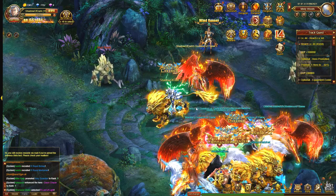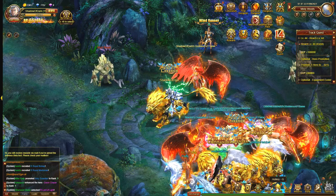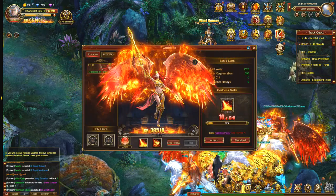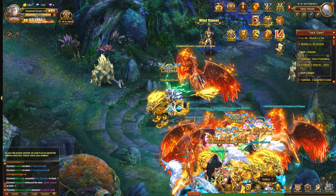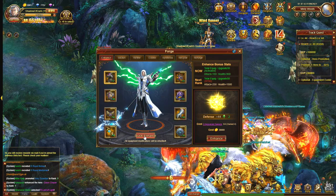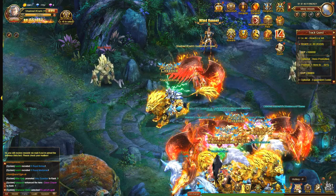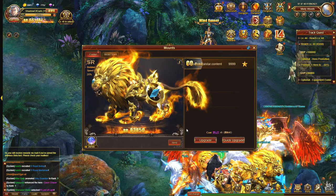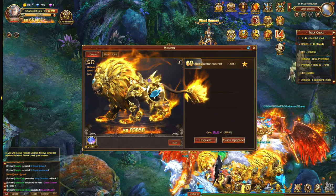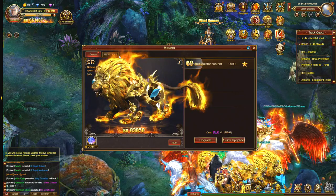Most of the other features to upgrade are pretty straightforward in the game. There's a red dot there when you can upgrade, and most of the time you just press one button to upgrade — like here, just enhance or quick enhance. Sometimes the mount screen glitches up, in which case you will need to reload before you can upgrade your mount.